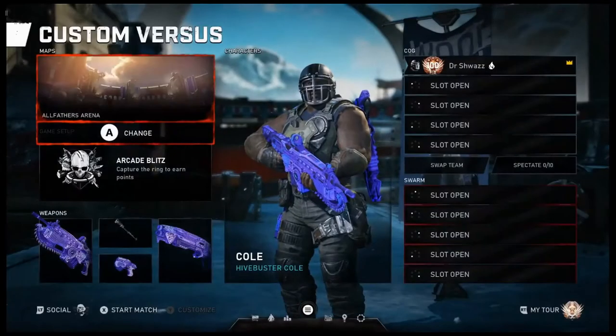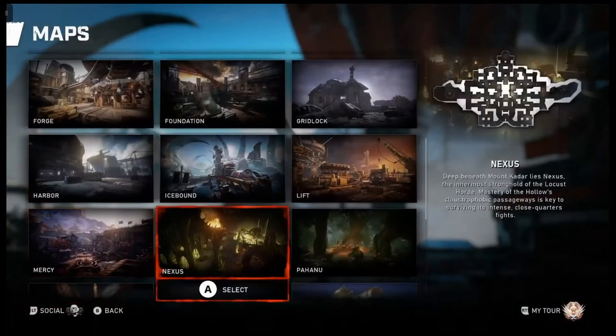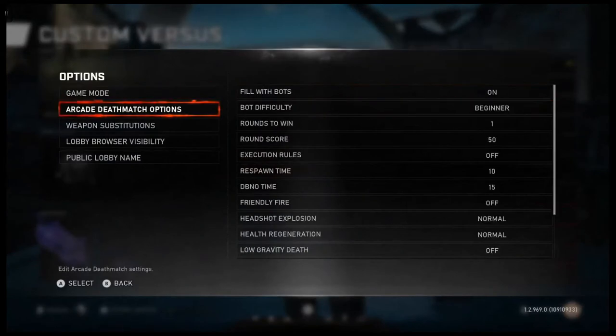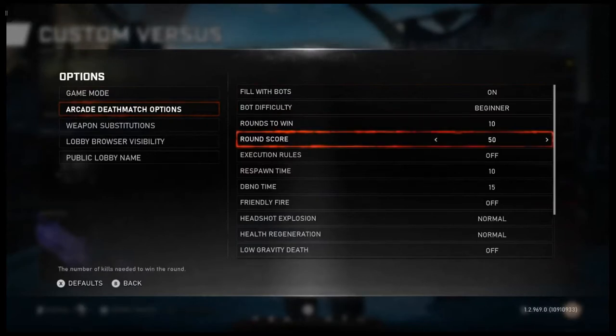First thing you're going to do is go into a private versus lobby. You want to set the map to River, and then the game mode to Arcade Deathmatch. You want to make sure you have these settings: fill with bots on, rounds to win as many as you want — sometimes I do 10, 20, or 30 depending on how long I want to farm. Round score: 75.